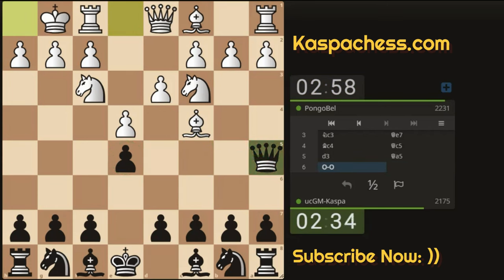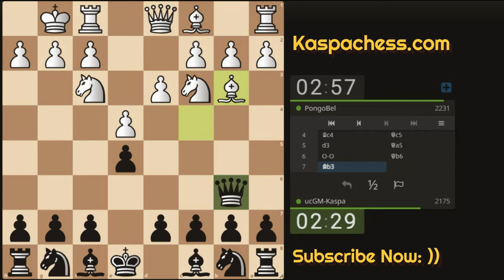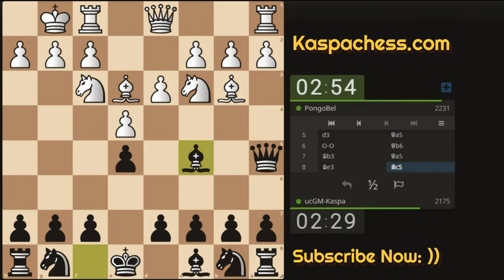White castles short. Maybe Queen B6 — I just want to keep on breaking these opening principles and show you that I can still come up with something. I'm not sure if I'm going to win, but there's a point that I want to make. There we see Bishop E3. Bishop C5 is a tactical move.